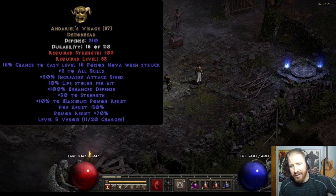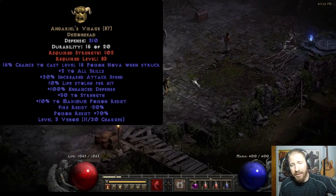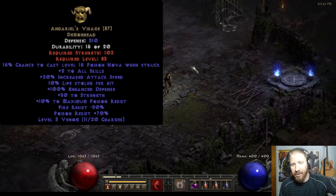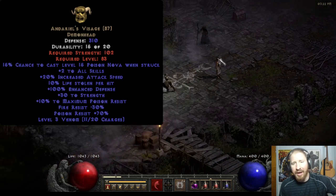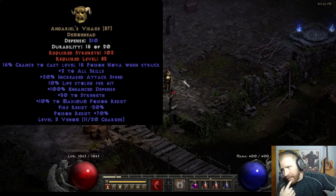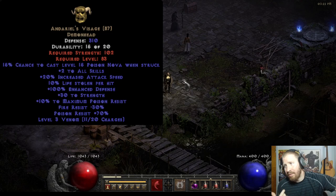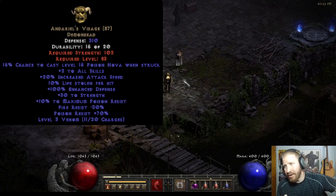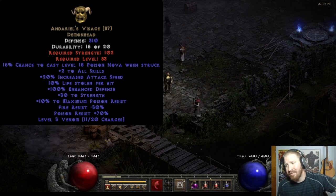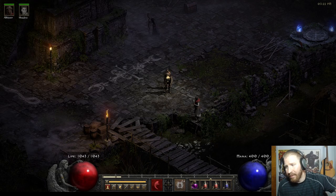Andariel's Visage — there are some cases where you need more strength on your mercenary to wield a high-end polearm, like a great poleaxe or Colossus Voulge, which have high strength requirements. This helm provides a ton of strength. It's often socketed with a Ral rune to compensate for the fire resistance penalty. You get a ton of poison resistance and max poison resistance — so your mercenary is highly unlikely to die from poison. It also gives two to all skills, 20% increased attack speed, and a ton of life leech. Absolute powerhouse helm for mercenaries. Generally I prefer Vamp Gaze, but Andy's Visage is great in situations with heavy poison, like when collecting organs.